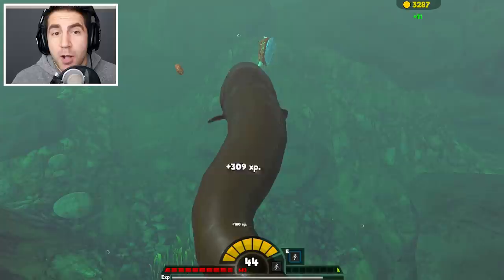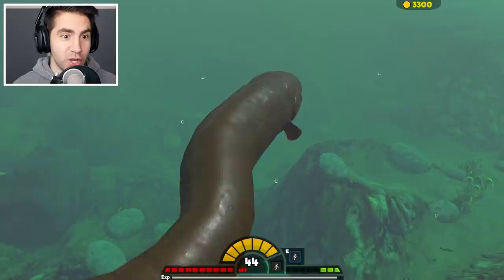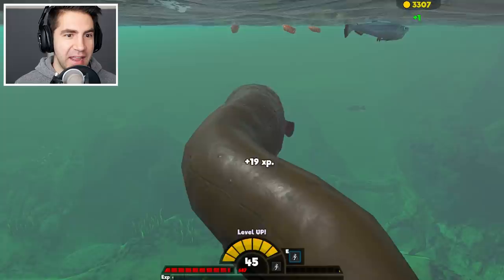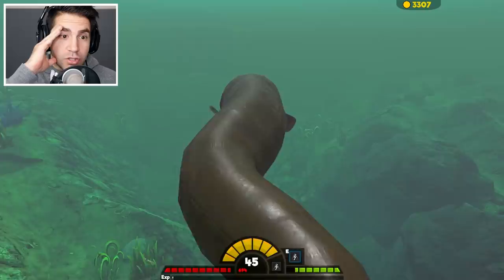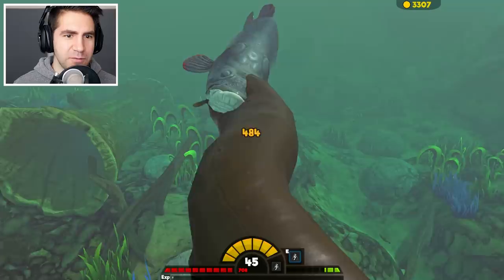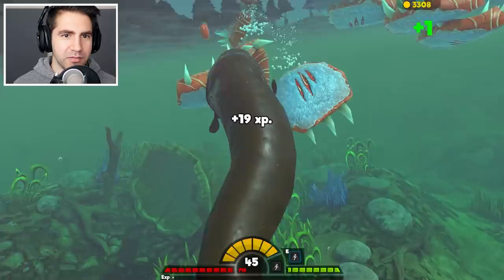Now he's hiding — we gotta find him. I had to level up again and give revenge on that guy. It really caught me by surprise because I thought we completely zapped him, and he was still able to bite me. I don't know how that's even possible. How much damage do we do with our zap? I think it's a lot.